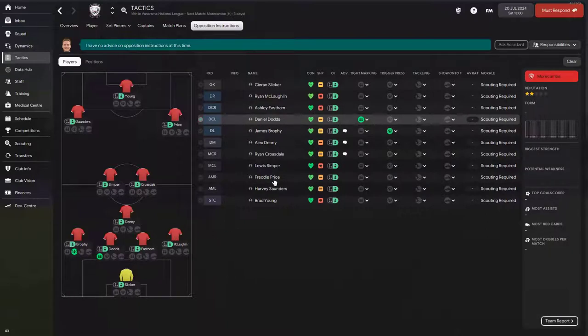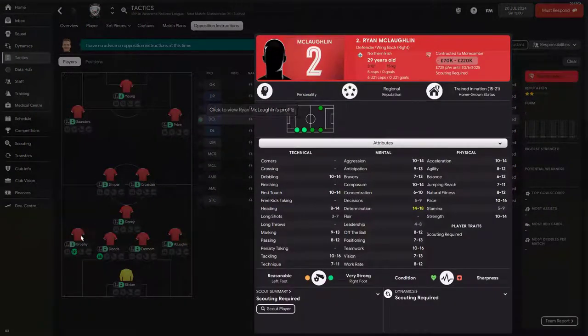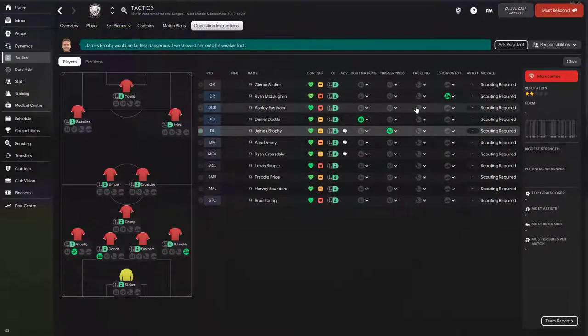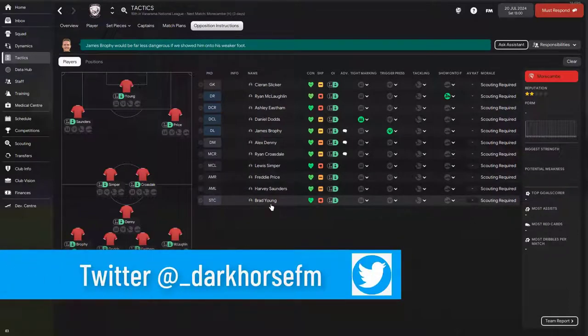Something else I check is how the player's positioning is shaped on the field. Brophy and McLoughlin may look on the same line, but in-match, if a player is on attack duty his starting position will be slightly higher. Both are on attack duty. I tend to show onto weaker foot the player who is the attacking outlet — the fullback expected to cross the ball. Ideally, when watching the match, you'll see which player is causing problems and show them onto their weaker foot and trigger press them.